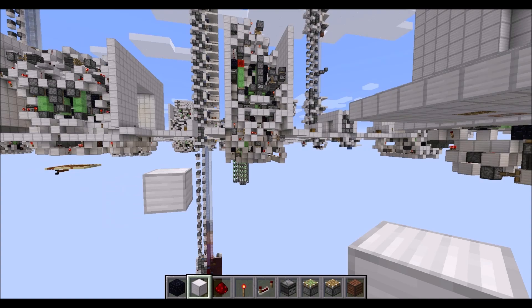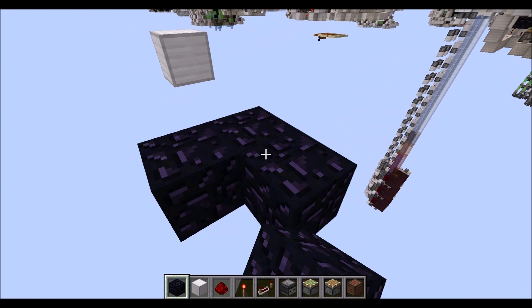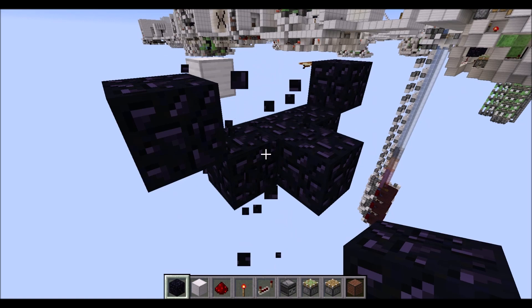The first step is marking the very center of the trapdoor with a block, 3 layers below the floor level. Then go down one layer, place another 2 blocks to the side, then an obsidian block there, then you can remove those 3 blocks again. Add another 3 blocks until you get this T-shape, then a raised obsidian block to either side.